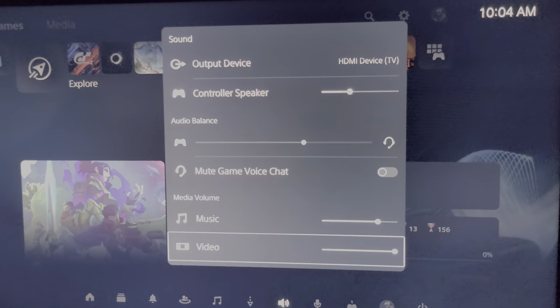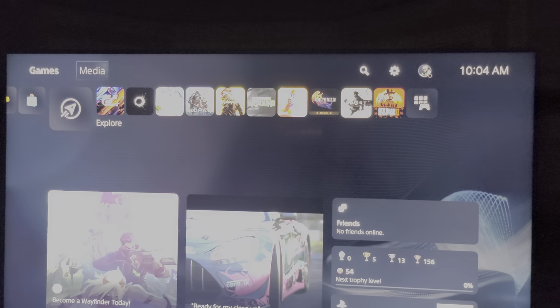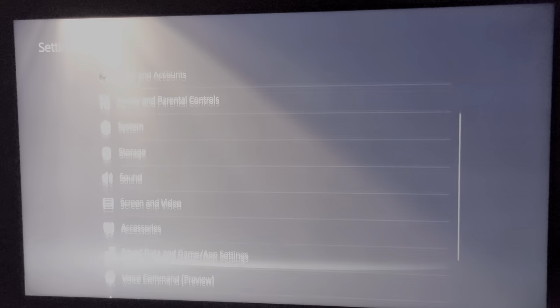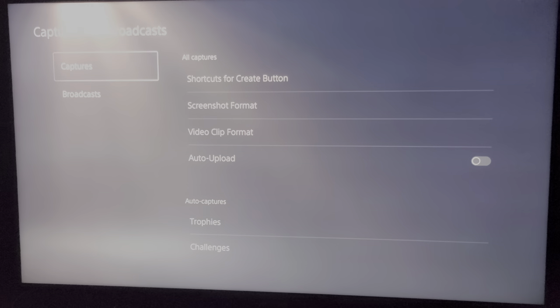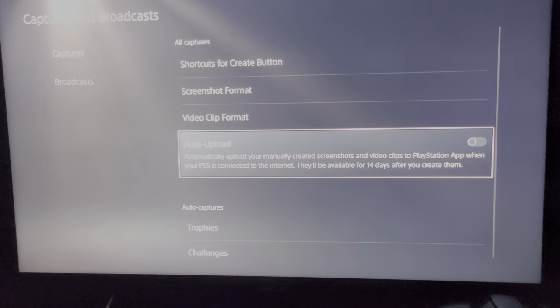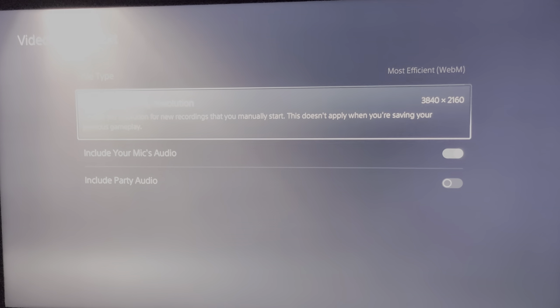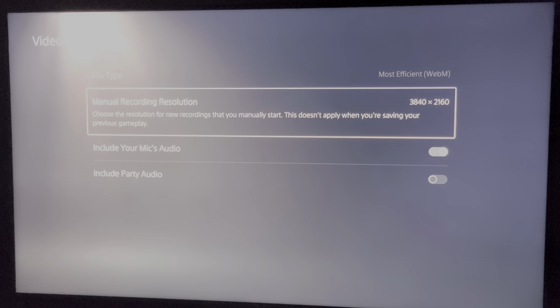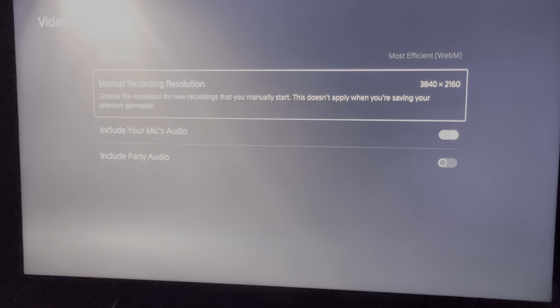You don't really have to touch Music, so back out of there. Another tip — if you are on a 4K display, go to Settings, then Captures and Broadcast, then go to Video Clip Format, and make sure it's set to 3840 by 2160 for a 4K recording.